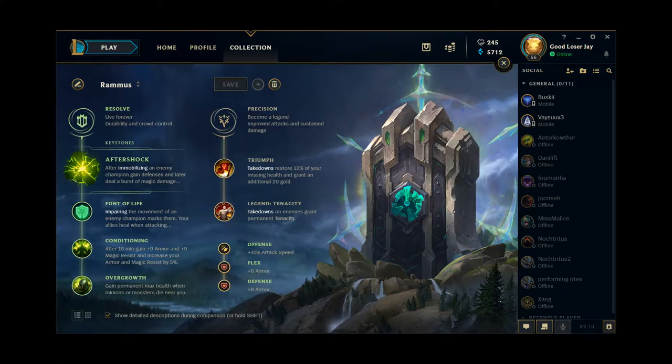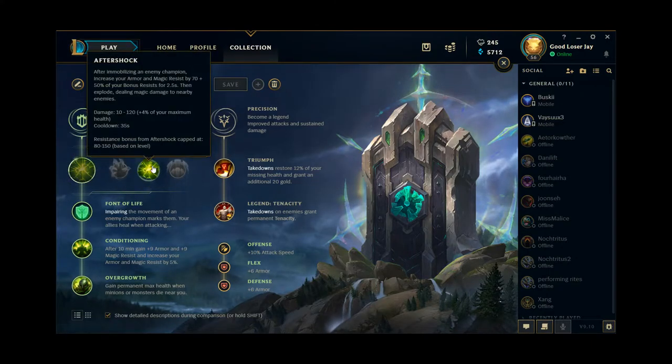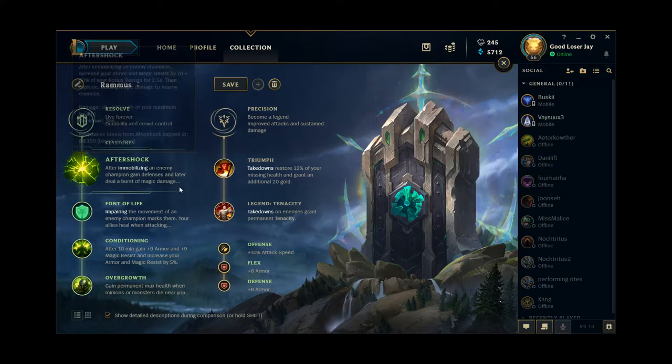Let's start off with the keystone. For Rammus keystones, Aftershock is the most commonly picked keystone — there really is no alternative. Aftershock is just way too good on Rammus specifically, and Aftershock being Aftershock is just generally a bit of a ridiculous rune. So there's not actually much to discuss here — you're just going to go with that rune every single game.